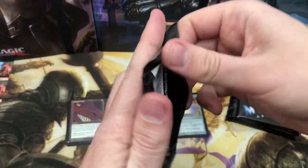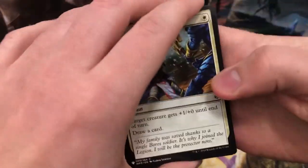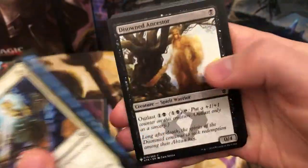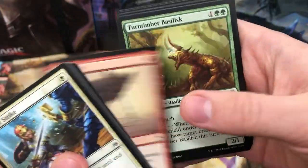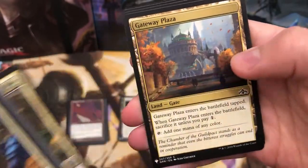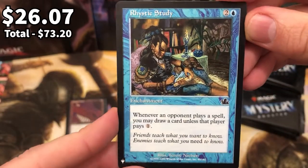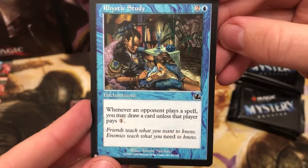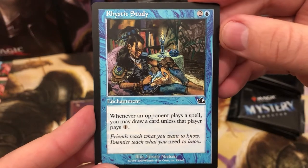Come on, Elish Norn, where are you? I've got a feeling this is a good pack - I'm usually right. I'm good when I predict it's going to be a big pack, and this is going to be a huge pack. Nothing big throughout the commons, but that's fine - it's just setting us up for what's going to be an incredible mythic, right? Oh my God. Rhystic Study. That is huge. That is amazing.